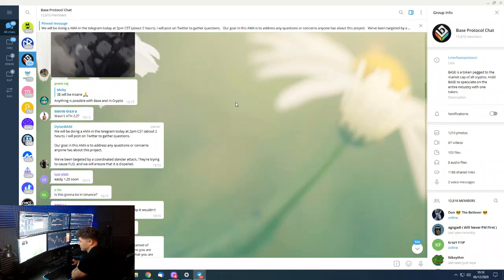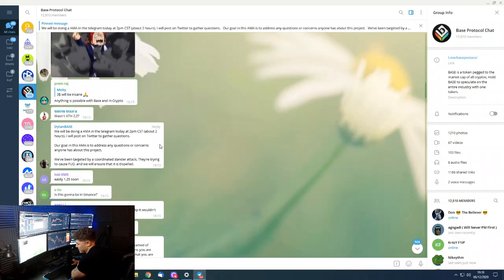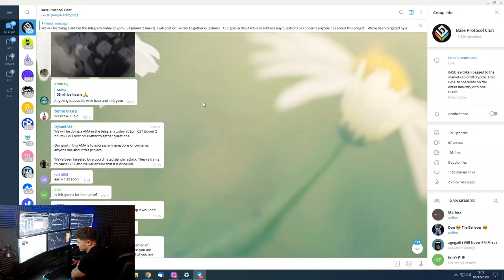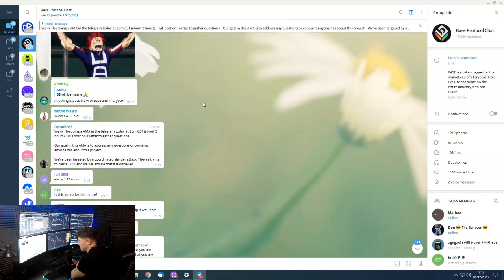Number one: monitor the number of holders. If that's going up nicely every few hours or every day, you know more people are coming in, the coin has momentum, and it's most likely going to go up. Number two is the Telegram channel — those are the only two things. If the number of holders and the number of people in the Telegram channel are both going up, that coin is going to go up. It is that simple.